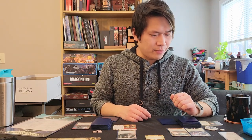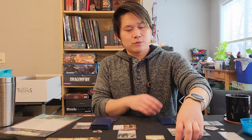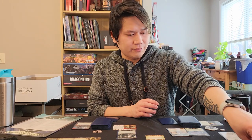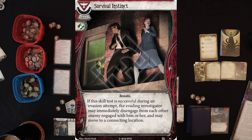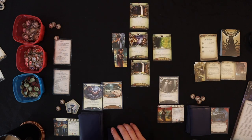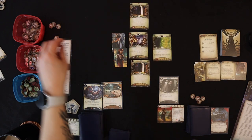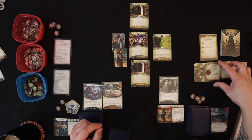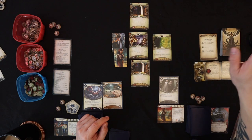That's it for the investigator's turn. There are no enemies, so no enemy phase. We go to upkeep — flip the turn markers, deal with upkeep items, and each investigator gets one resource and draws a card. Wendy drew Survival Instinct — after a successful evasion, the evading investigator may disengage from each enemy and move to a connecting location. Roland got Emergency Cash — straight up gain three resources. Then we go back to the start of the round and do the Mythos phase, placing a doom counter on the agenda.